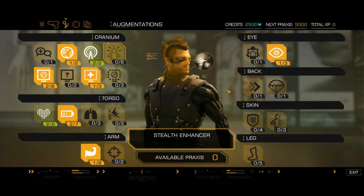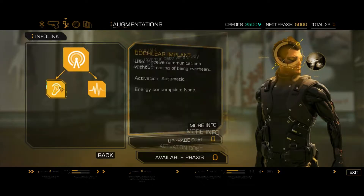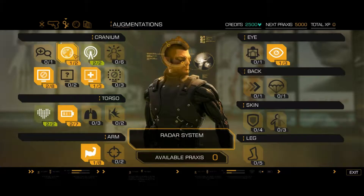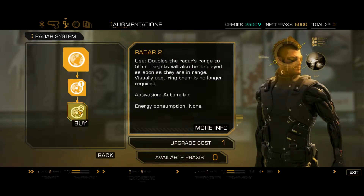Some augmentations we may never play with, some we may want to beeline for. We have the info link, which we saw used when we had a communication from David Sarif — we can receive communications without being overheard. We have a sub-vocal communication implant, allowing us to respond without speaking audibly, which would be handy. We have a level one radar system allowing us to track hostiles on our minimap, which I think is what's in the bottom left. We can improve that, increasing our radar range.